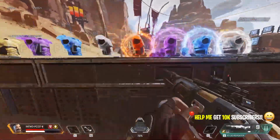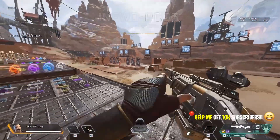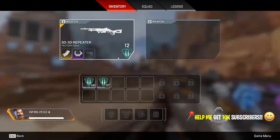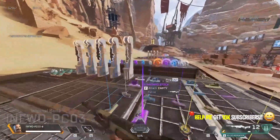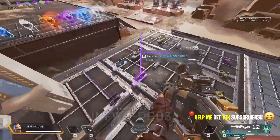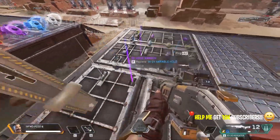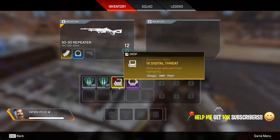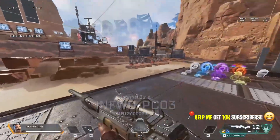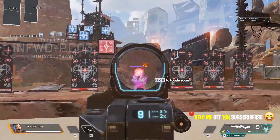Overall, the 30-30 Repeater may not be for everyone, but there are definitely ways to utilize its unique playstyle and power when you break down every element of the weapon and think about it strategically. Getting a gold magazine is 100% recommended on the 30-30 Repeater if possible, to combat the slow single-bullet reload time. It has a similar playstyle to the G7 Scout, though in some ways it's closer to the Longbow and Wingman as well.